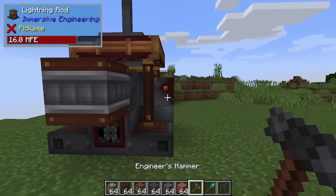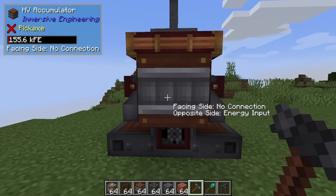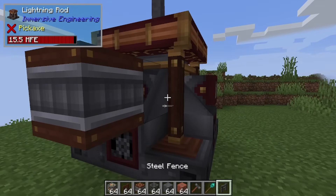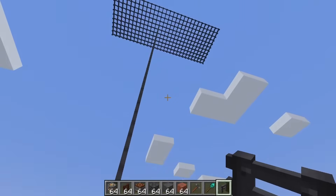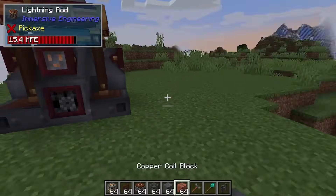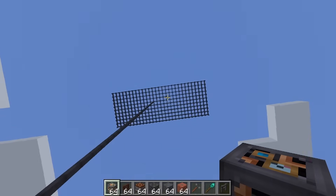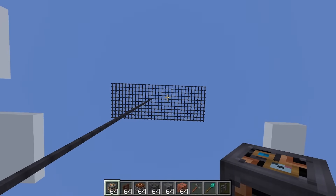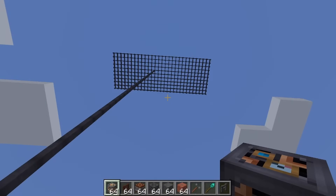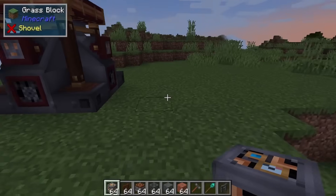If you do want to use the accumulators, just shift-click, change that opposite side to input and then it will start pulling out that 16 million which you can use. I think I'm going to build a second one of these and link it up to the exact same mesh network up here to see if a single lightning strike will power both of these with 16 million, or is it going to do one, or is it going to do none?